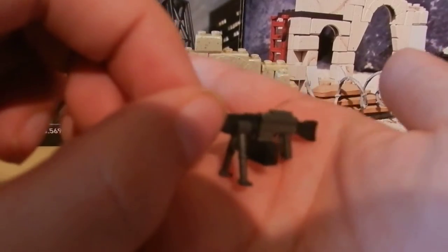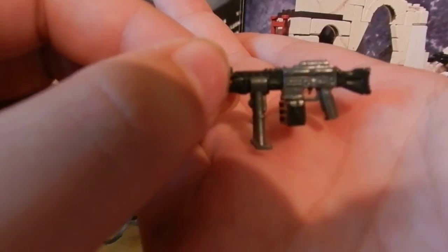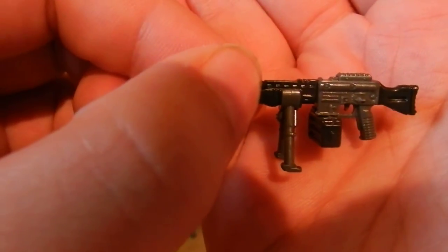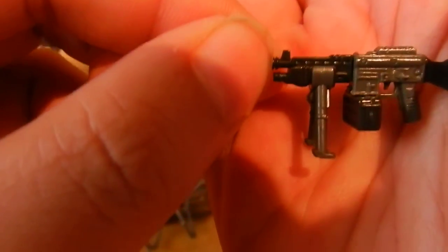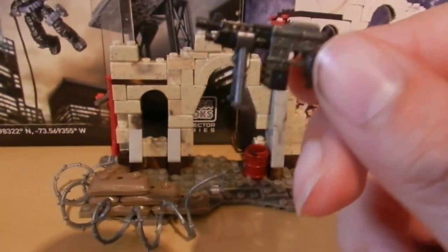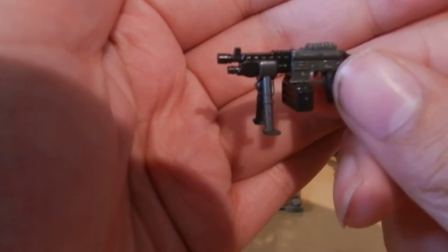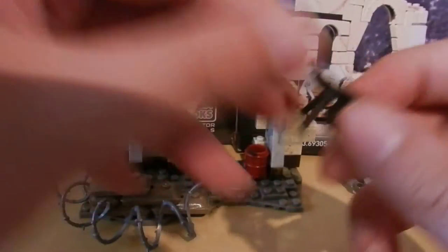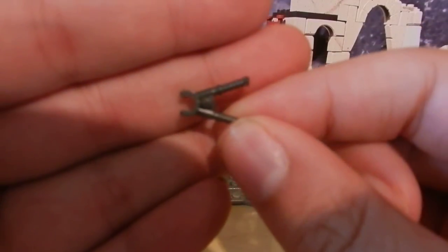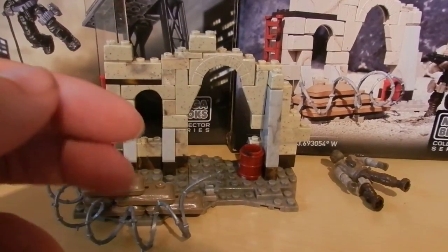In this set we get an LMG style weapon, using a grey receiver, a black shotgun stock, a black box magazine, and the standard shotgun barrel. It also includes a grey bipod, which is very cool. We've not seen these in many sets other than the World War II sets, so that's very nice to get. And what's even better is they actually include an extra bipod in the set. So if you've got anything like the Ghillie Sniper who does not include a bipod, you can give that to that figure.